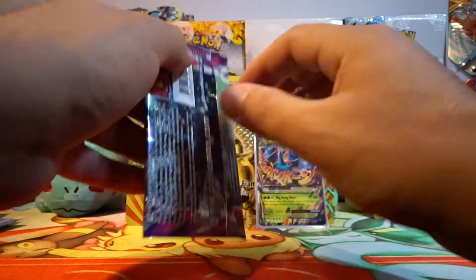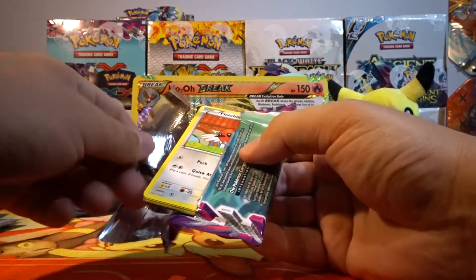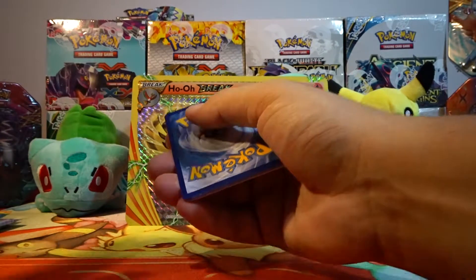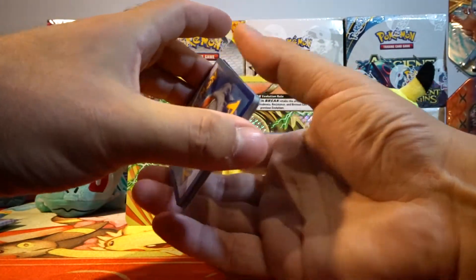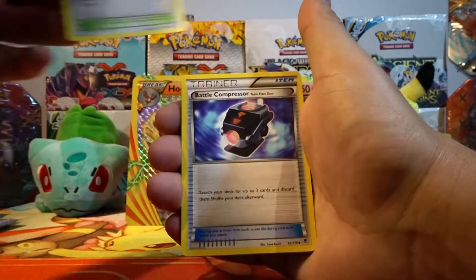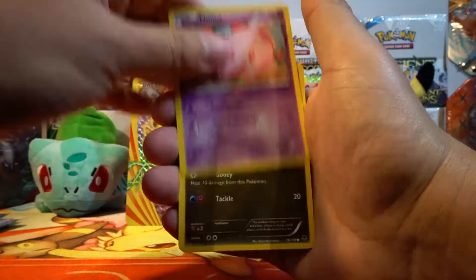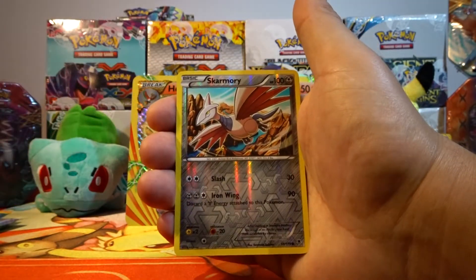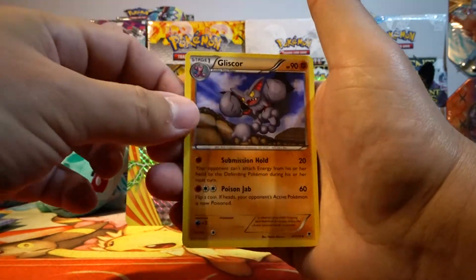We have Phantom Forces. There's one card in this set that is just so hard to get — it's the Secret Rare Dialga EX, and I would love to pull that, but I know it's almost impossible to do so. We have Zweilous, Steel Shelter, Battle Compressor, Fletchling, Munna, Goomy, Litleo, Finneon, Reverse Holo Skarmory — which is a common — and our rare is a Gliscor non-holo rare.